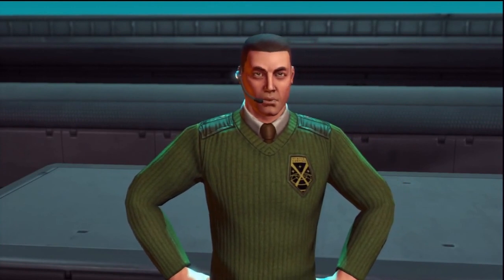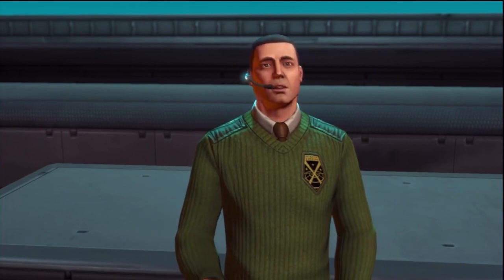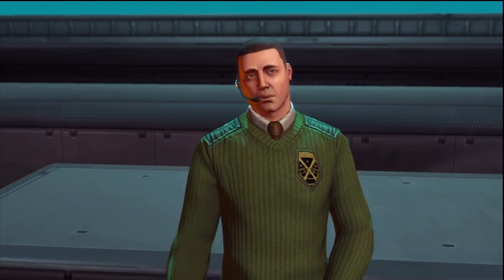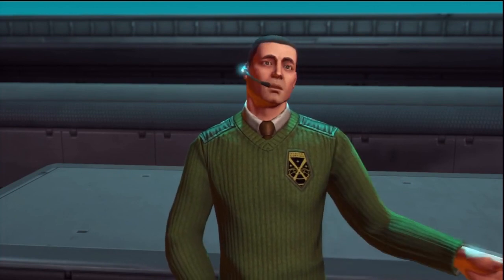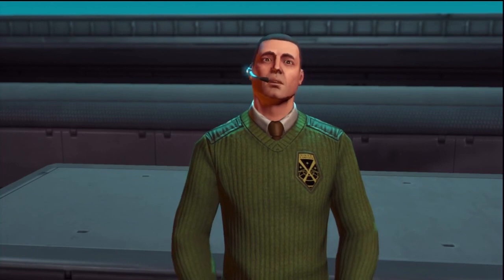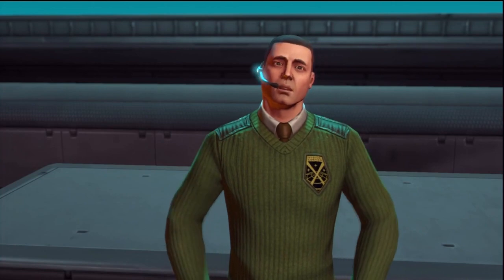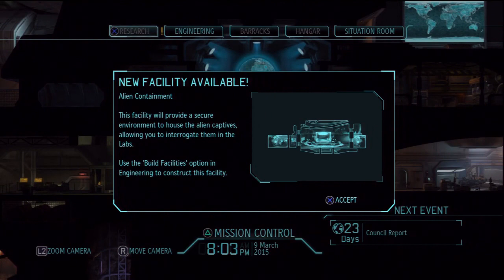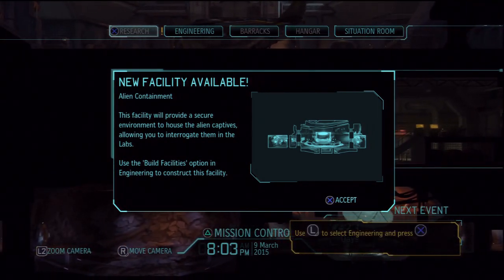Commander, based on Dr. Valen's report, I recommend we begin researching the new weapon she's calling the Ark Thrower in the labs. Once completed, we can send the plans down to engineering for fabrication and equip one of our troops with it in the barracks. Dr. Shen and the engineering team are also waiting on approval for construction of the containment facility needed to house the alien captive. So we can get alien containment — this facility will provide a secure environment to house alien captives, allowing you to interrogate them in the labs. Sounds safe to me.